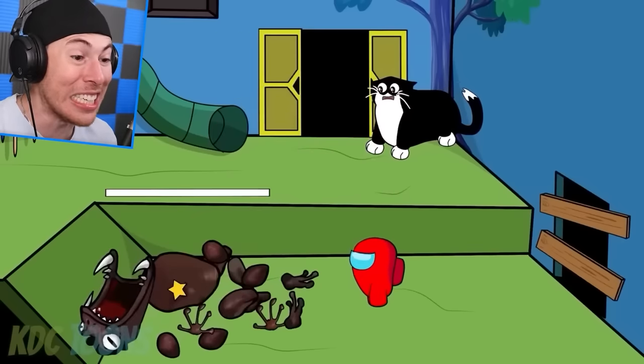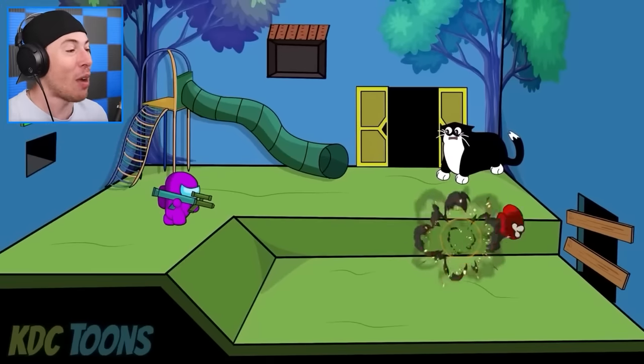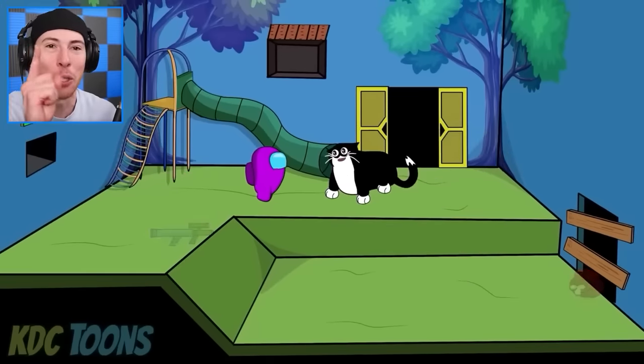Red's using his tongue to do the imposter move — but wait, we've got an RPG. Surprise, Red! The cat and Purple survive. On to the next level.